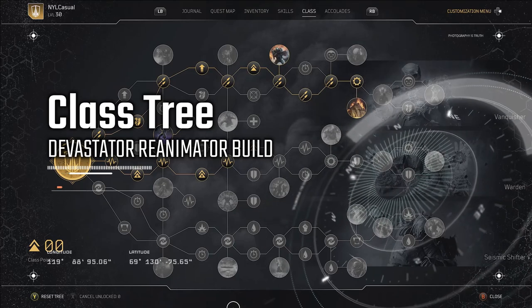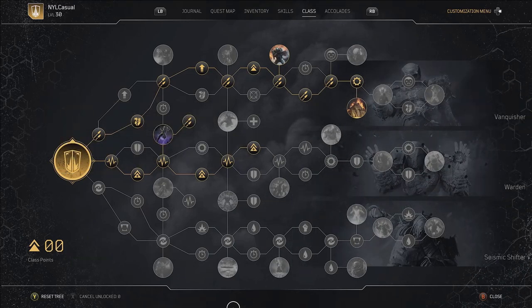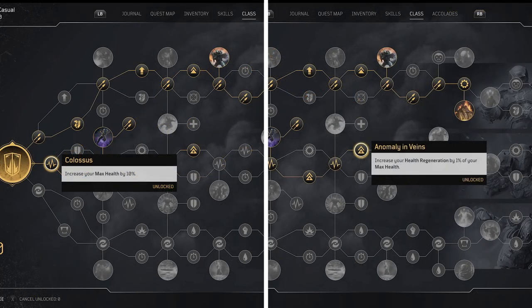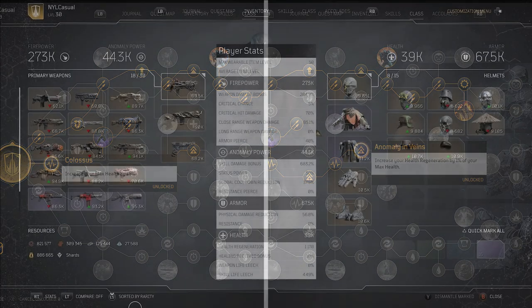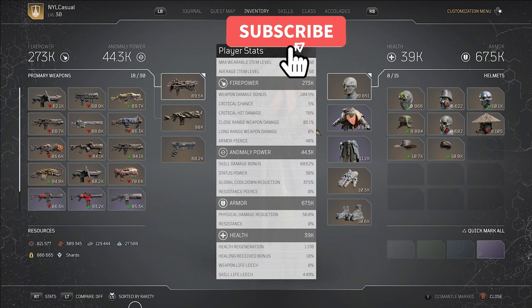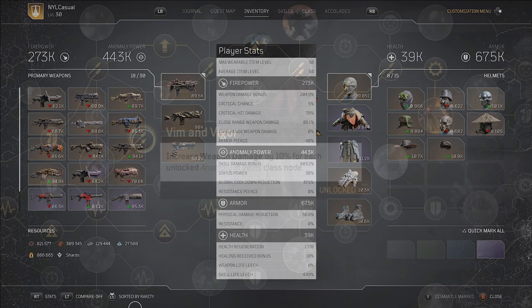The core of this build is health regeneration, which when coupled with the right skills, abilities, and mods delivers both strong damage and strong survivability. Picking up additional max health and health regeneration from the middle tree has a number of big benefits. The obvious one is that I'm hard to kill, with 39,000 health and regenerating around 1,200 health per second.